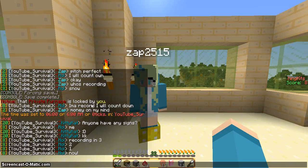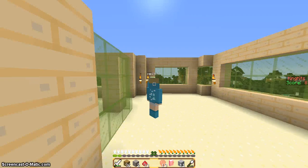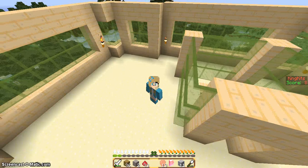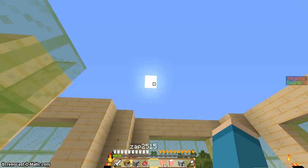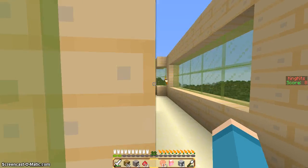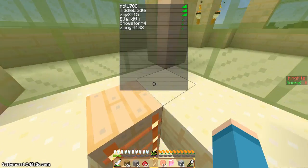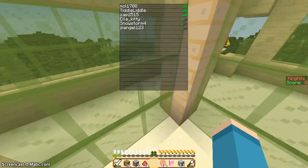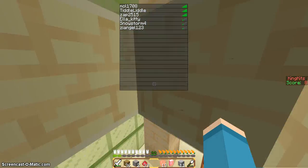Hey guys, welcome to another episode of Vanilla. I'm recording right now and I'm going to be using the Cutie Craft texture pack or resource pack. I'm on the third floor of the house, so let's get right into it. Today we have Mall 1708.